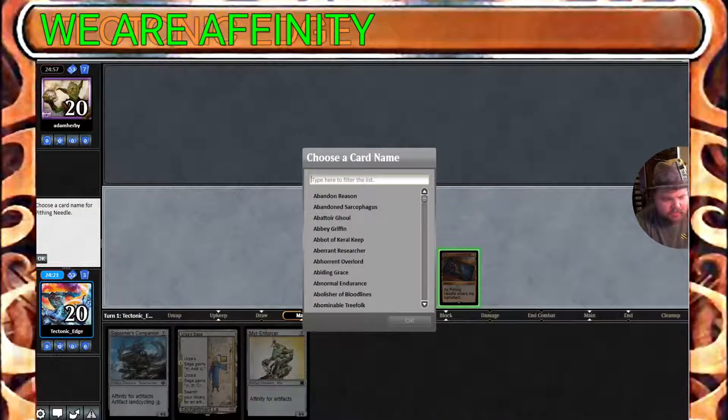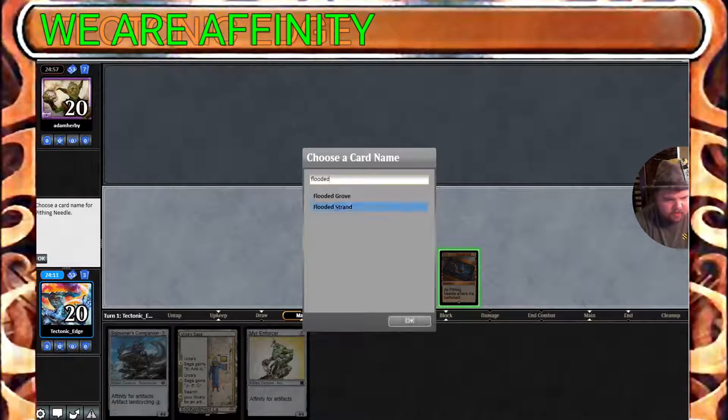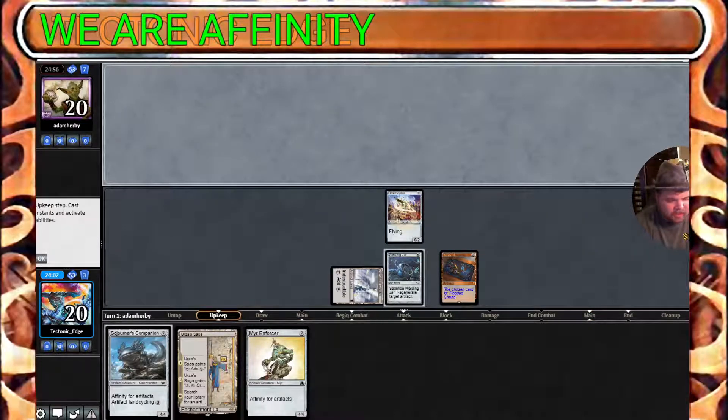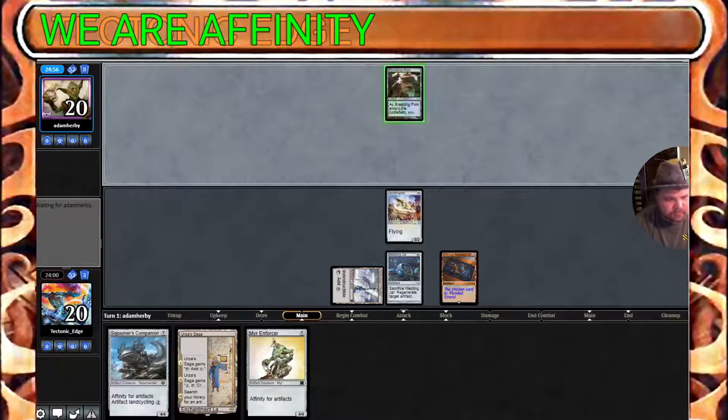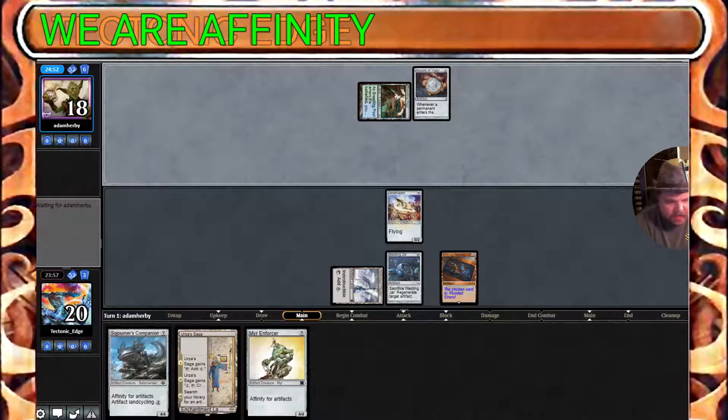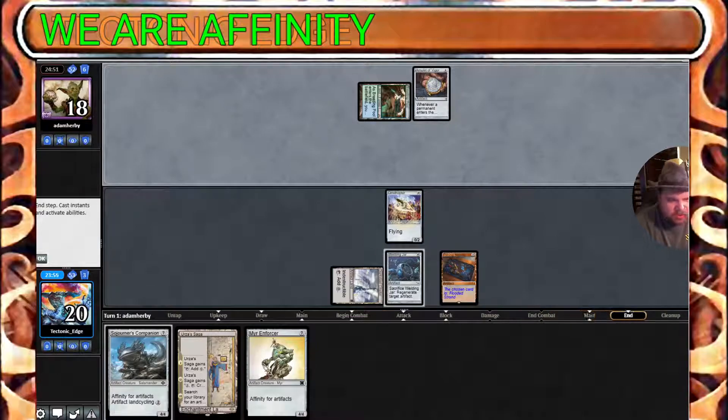And Pithing Needle naming, off the top of my head, Flooded Strand. It's a completely random guess, I'm just putting it out there for the artifact. But if there's any deck I wouldn't mind shutting down on lands, it'd be a Flooded Strand right now. Breeding Pool. Amulet of Vigor. Alright, I named the wrong choice. Good to know though.